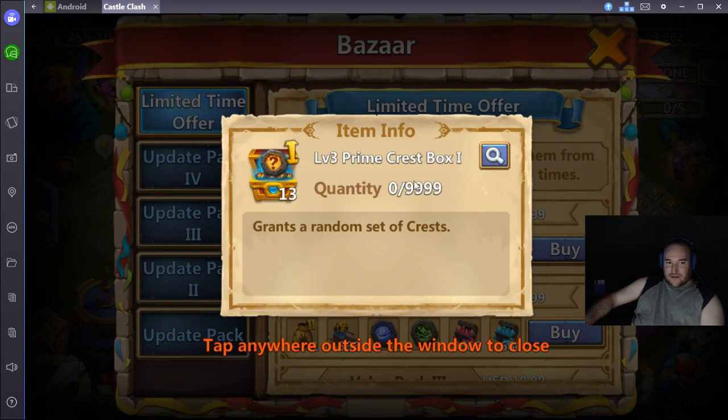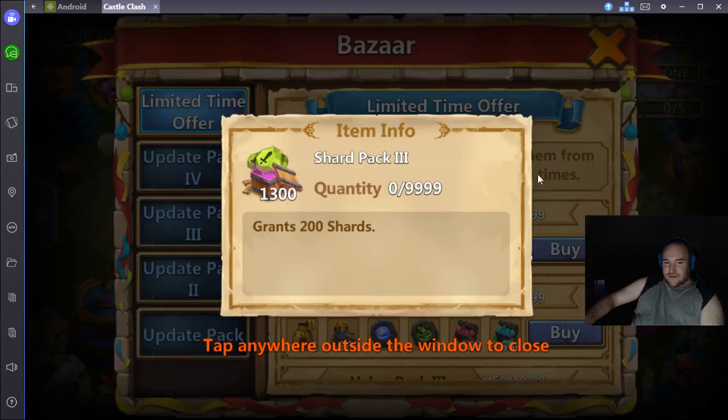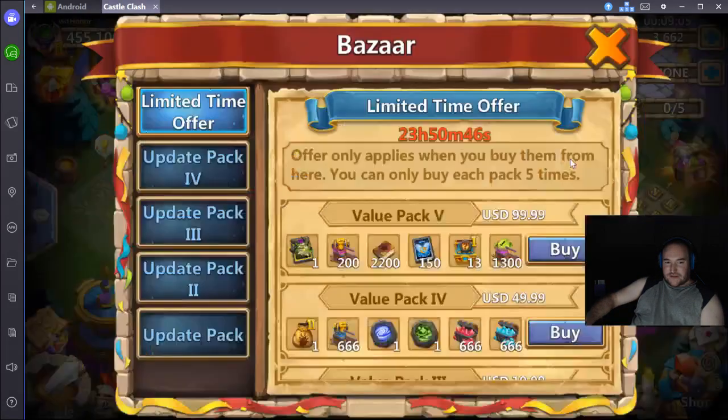This is interesting — it's probably a typo. I don't know why they give us 13 level 3 prime Crest boxes at the $100 mark; they've usually been around 7 to 9. That's interesting. And then shards — depends on where you're at in the game. There could be a lot of value there if you're early on or mid range. But for me I'd be looking at basically the 200,000 fame, just prepping for the next update so I can max out Destinies really fast.